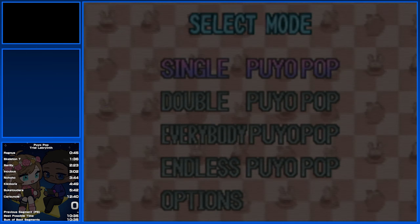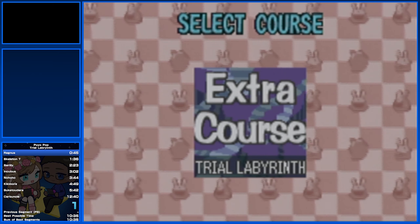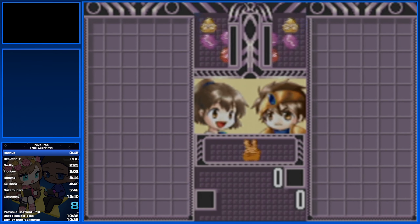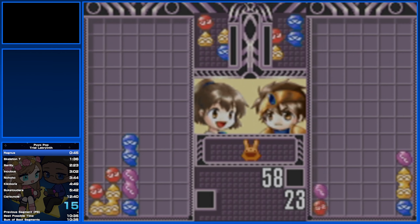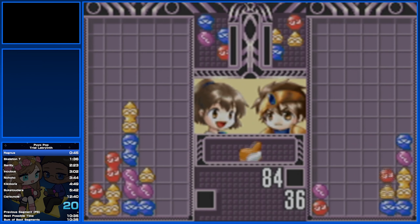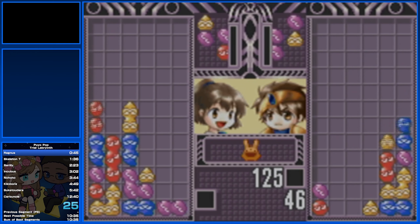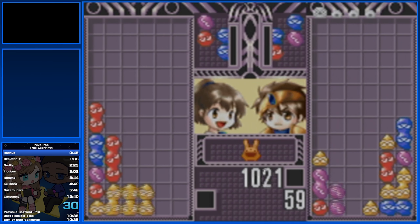This is the Trial Labyrinth category, and time's going to start right around here. I'll explain a little bit about what this category is and what is going on in Puyo Puyo. For starters, the goal of Puyo Puyo is to build as many chains as possible, and I say that because starting with Puyo Puyo 2, the game uses a rule set where you're allowed to offset Puyo, slash counterattack your opponent, as noted by the garbage Puyo that I'll be sending to Ragnus' board there.